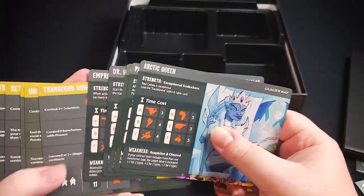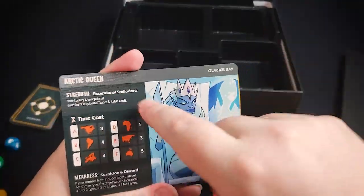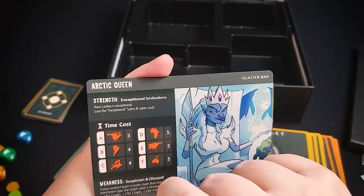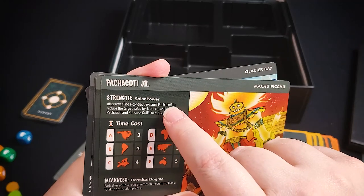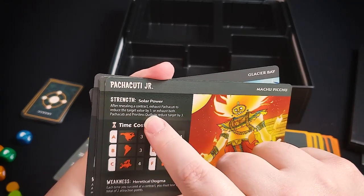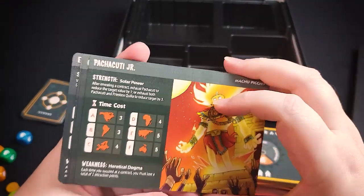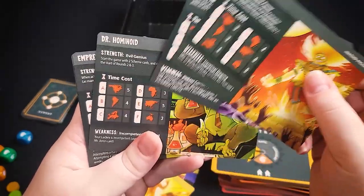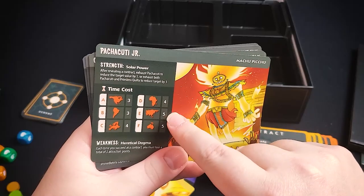Contract cards are where you'll get most of your infamy points. You also have different supervillains to pick from — this is an advanced rule, but they each have a strength and a weakness. For example, one supervillain can exhaust themselves to reduce a contract's target value by one, or exhaust both themselves and their lackey to reduce it by three. But his weakness is losing two attraction points each time you succeed on a contract. Supervillains also have different time costs for completing contracts in different land masses.